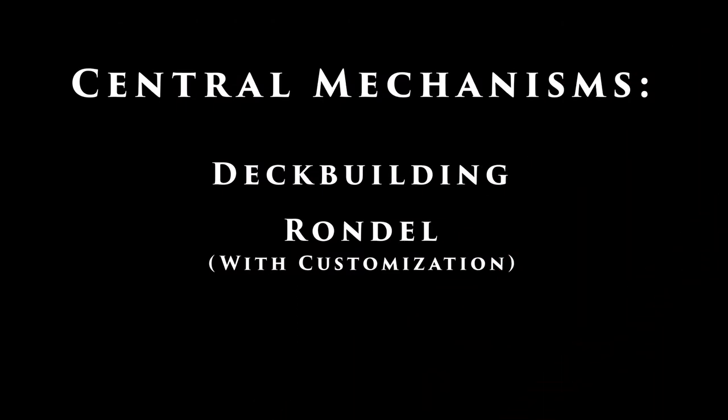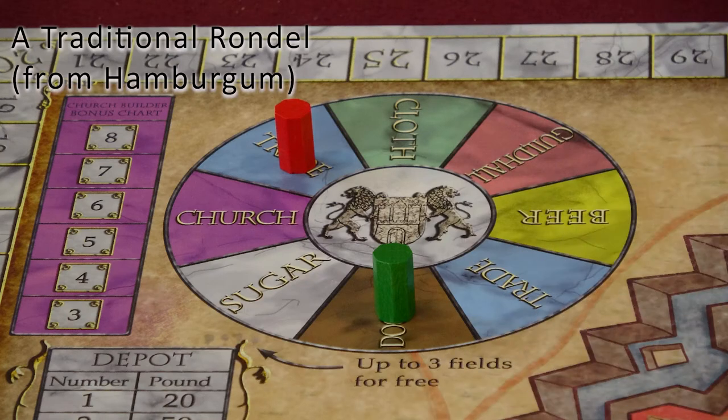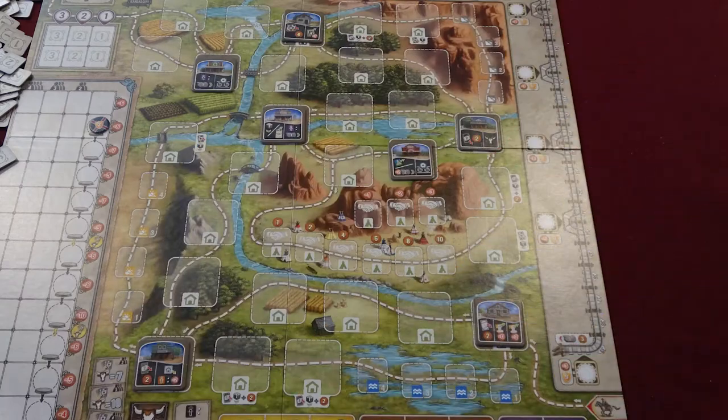The two central mechanisms of the game are light deck building and a rondelle. A rondelle is a somewhat uncommon mechanic where players move pieces along a one-way track of actions. Typically they have a limited choice of how many spaces they move, and they have to wait until their pawn comes around again to take the same action another time. Believe it or not, the trail on the board is a rondelle.